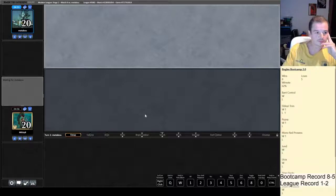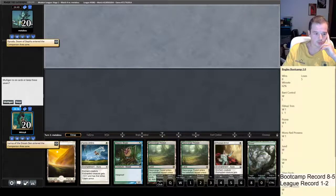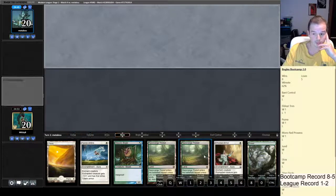Opponent username is Medaboo with a really pretty Merfolk art. I'm going to keep this hand — we're very Aura light and land heavy, no Horizon Canopies. We do have a good hand against Ponza though. Basic Forest — could be Amulet Titan. Oh, we draw another creature. This is going to be a repeat of last game, I reckon. Opponent also has a Companion.